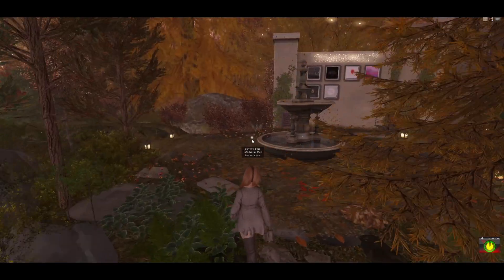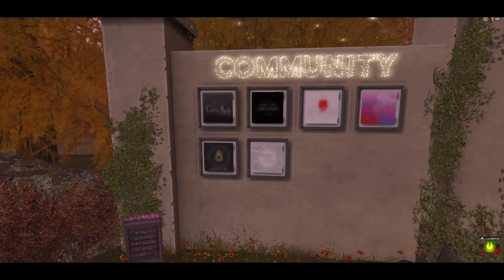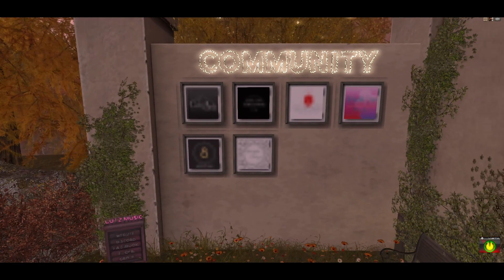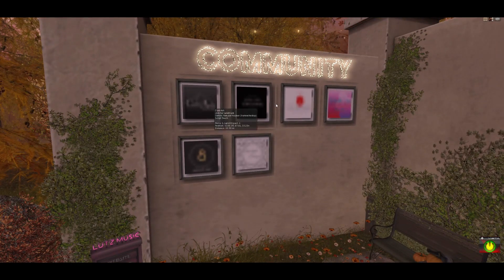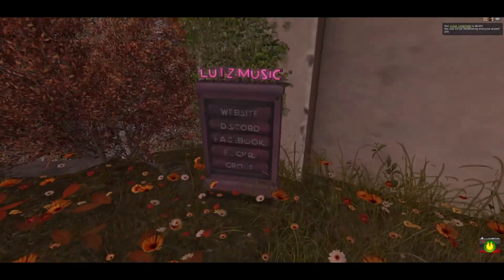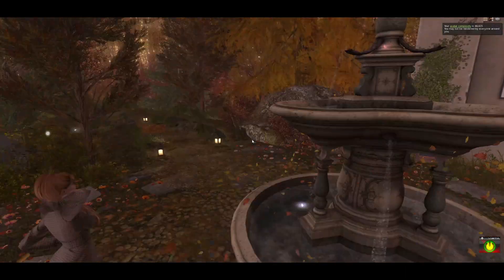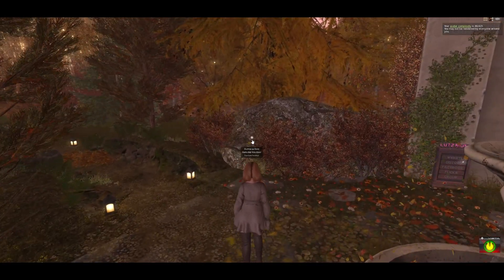Out here is our entrance point — we have a community board featuring logos from places in the community. We are really big on supporting other great places to visit in Second Life. We're still in the process of redoing this board. We also have the Lutz Music kiosk out here — Lutz is fantastic, they showcase a variety of venues, DJs, musicians, and hosts on their website.